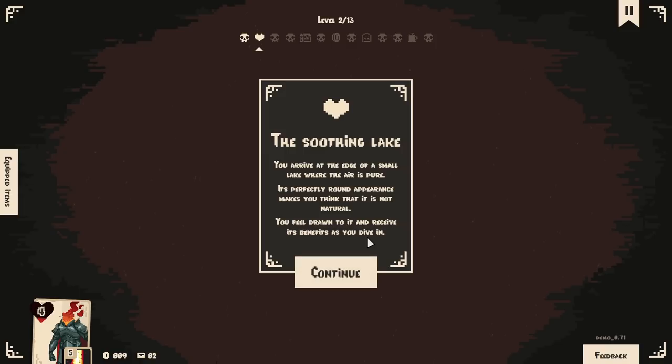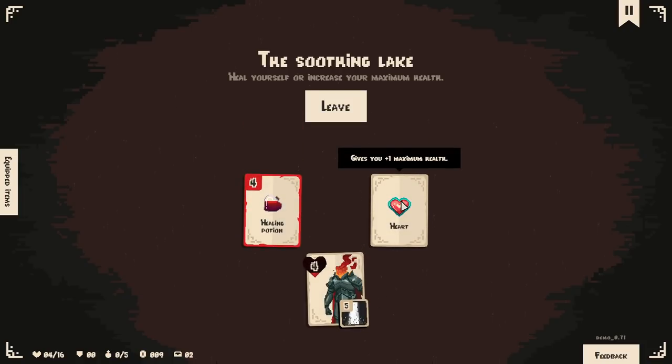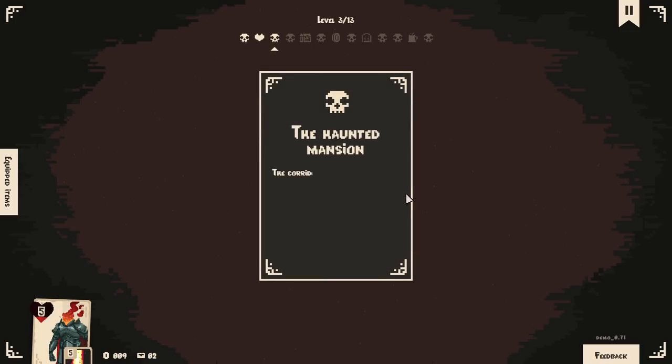You arrive at the edge of a small lake where the air is pure — it's perfectly round. Appearance makes you think it's not natural. Feel drawn to it and receive its benefits as you dive in. One max health or four health? I'm going crazy. Let's go. Go big, go home.